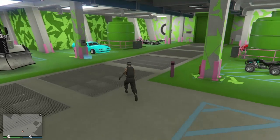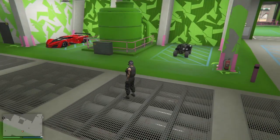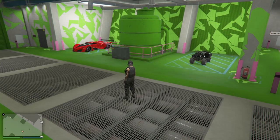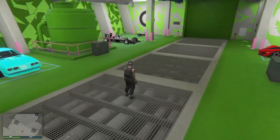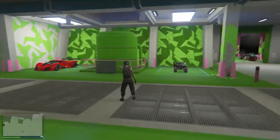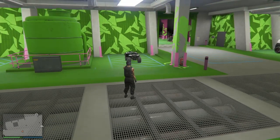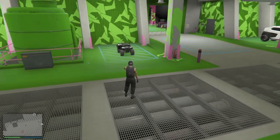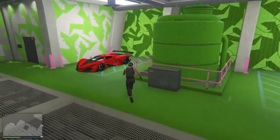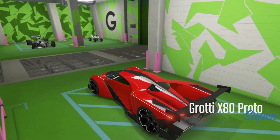The recommendation for this video is obviously having a car with the F1 tires or Benny's tires already on it - you can see the X80 Proto right there - and the car or quad you want to transfer the wheels to. You have to start off by getting into your X80 Proto and pressing right on the d-pad to modify it.